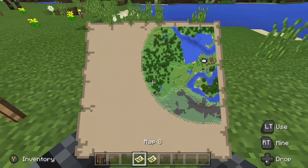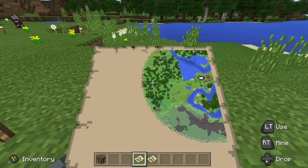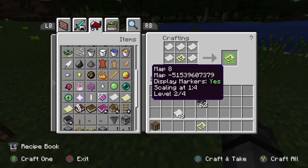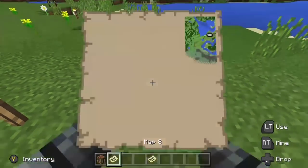This map is scaled out now compared to our first one — it zooms out a little more. Let's go ahead and throw it back in and scale it out one more time. There are four levels of scaling, which is going to be very costly on paper, so I highly recommend collecting as much sugarcane as possible. I've noticed the sugarcane takes a little bit longer to grow in this version. This one is now scaling at 1:4, level 2 of 4.